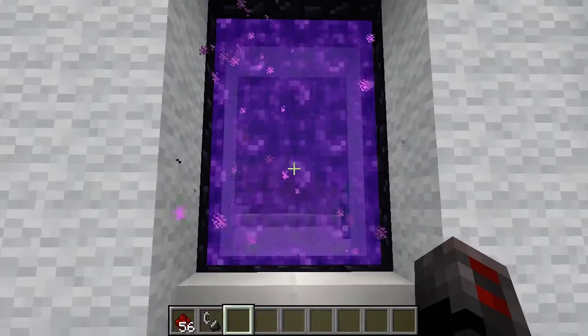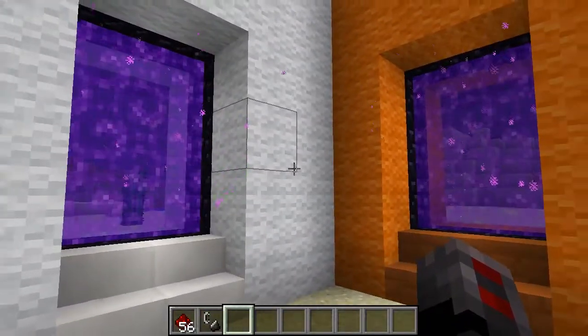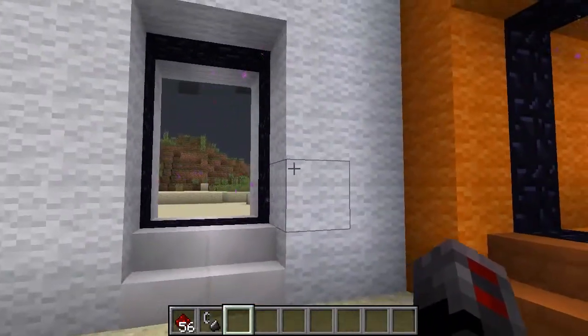Also, if we were to break one of these portals, the portal pathway size would be reduced to one. So both of the portals shatter and the portal pathway is removed.